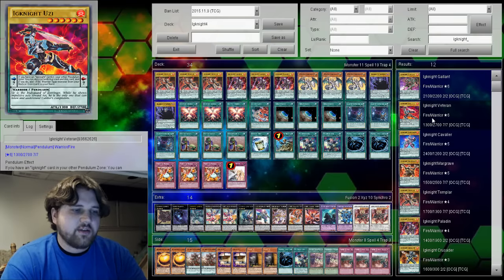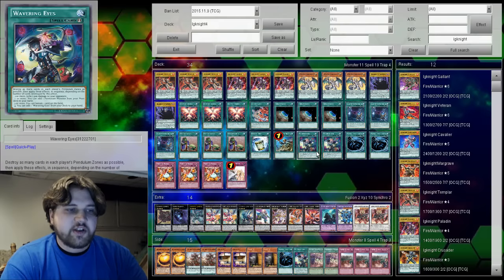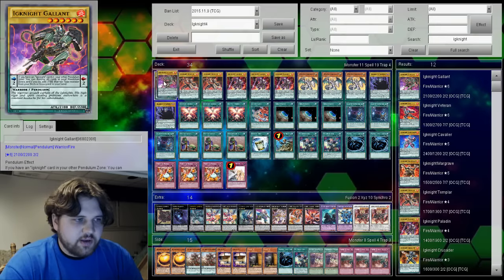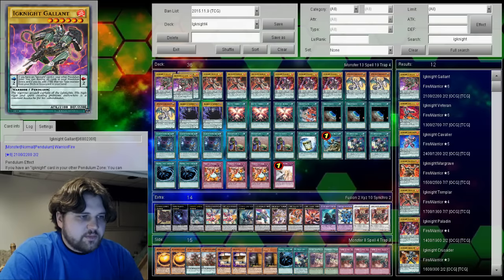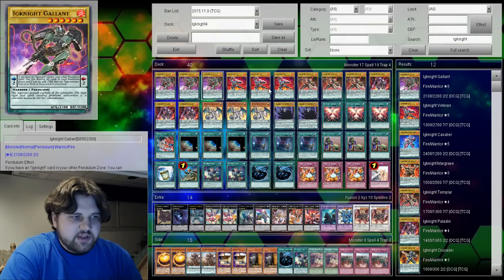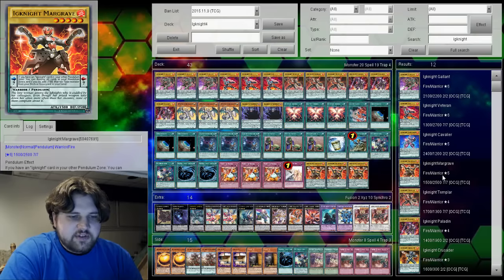What we're going to do is up the Ignite count from 12 to around 16, utilizing the level fives and sixes, because the exceeds pool you can access with those is better than what you get with the threes scattered in. It also means you actually never want to put Luster Pendulum in your scale with this deck — you want to keep Luster Pendulum in circulation as a tuner. Your Ignite scales are very broad and sweeping and allow a lot of different plays and advantage.